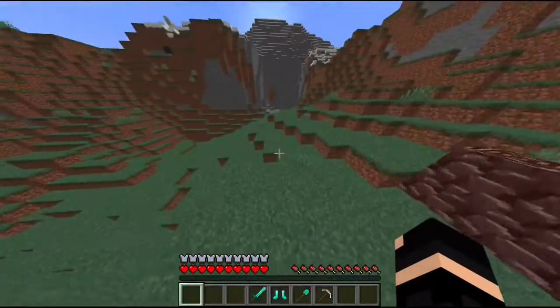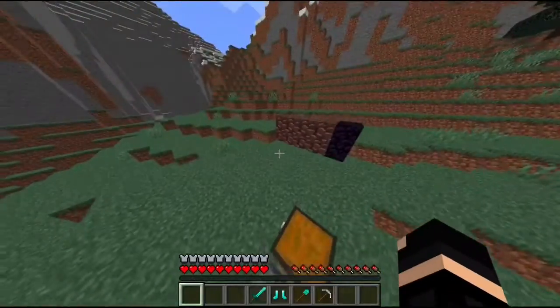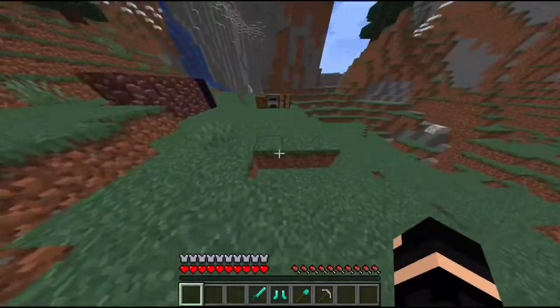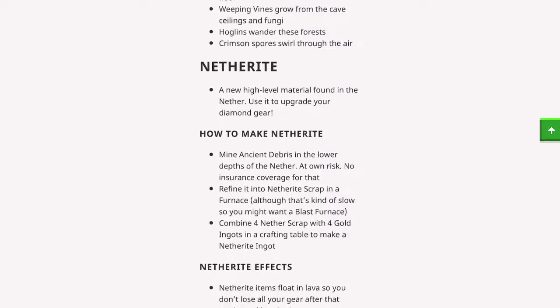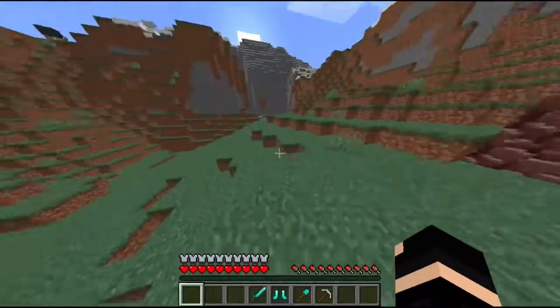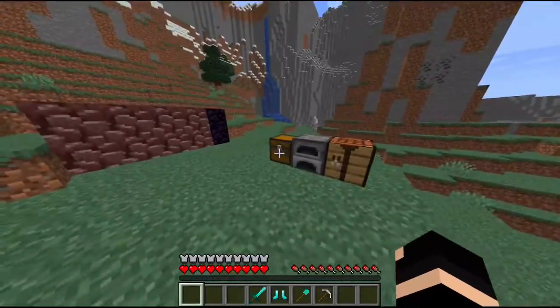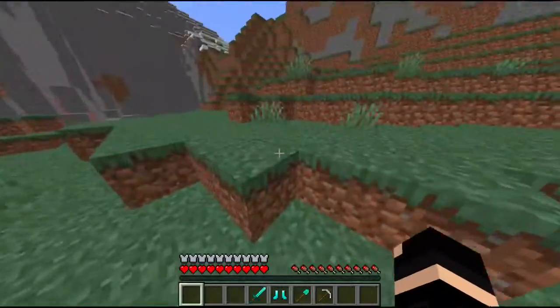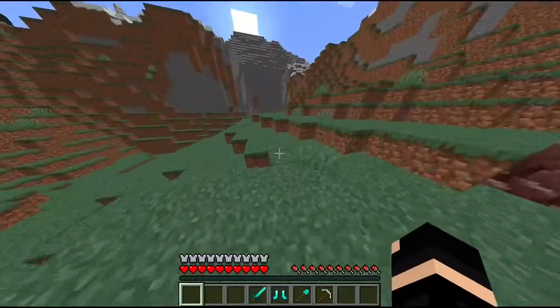Hey guys, Jordan here. A few days ago, Mojang released the Minecraft snapshot 20w06a, which added some pretty cool stuff in the nether, including a new thing we're gonna talk about today — Netherite, which is a new ore found in the nether.